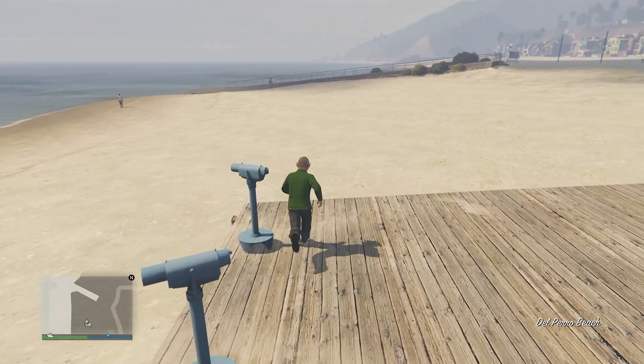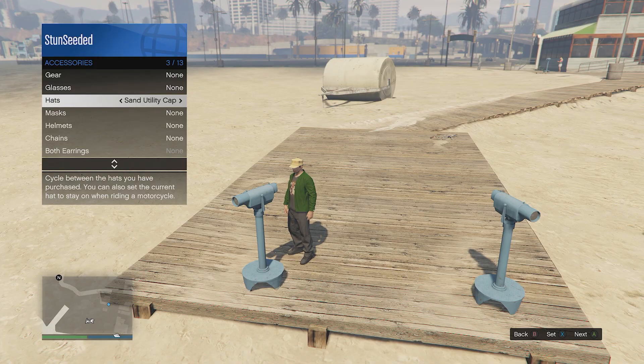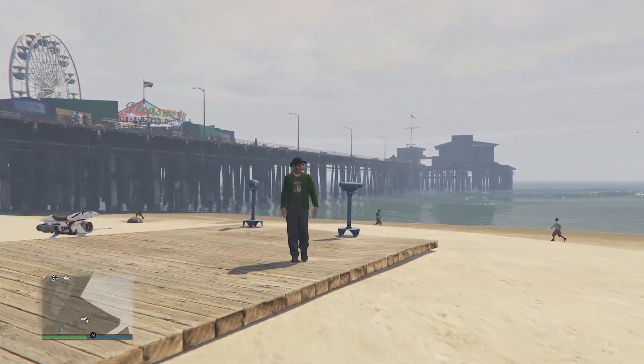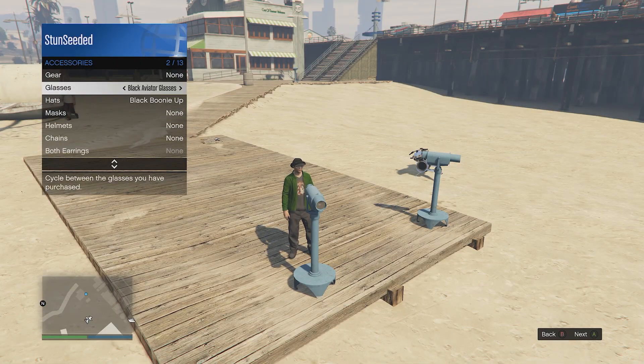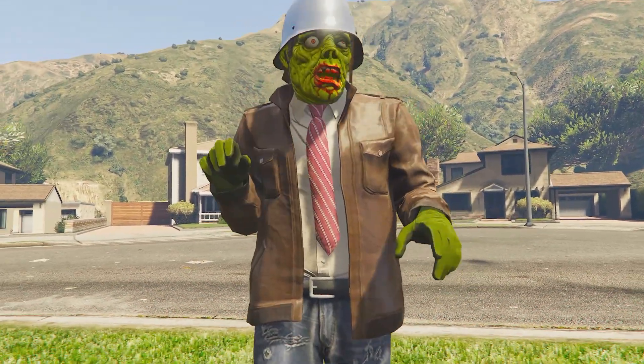Make your way to the telescope. Walk past it while spamming the interaction button. When your character stops to interact with the telescope, hold the button to open up the interaction menu. Then go to style hats and equip your black boonie up. Then simply back out, walk away and you'll be wearing the hat and the mask at the same time. Repeat this step with the black Elvis glasses. Save your outfit and you're done.